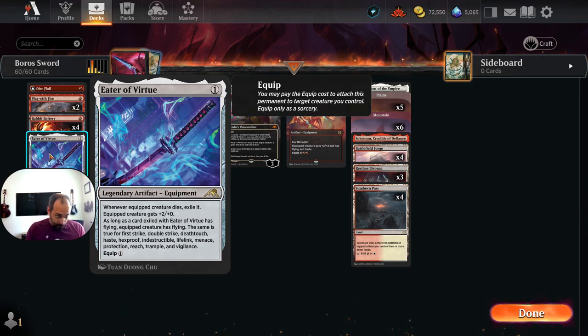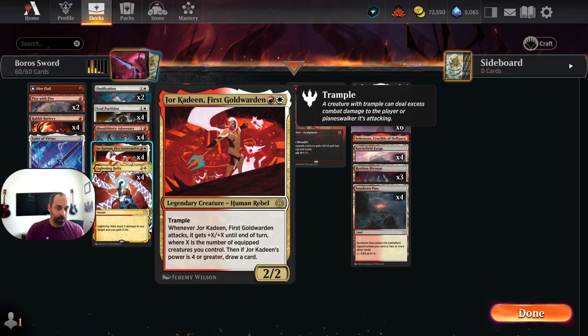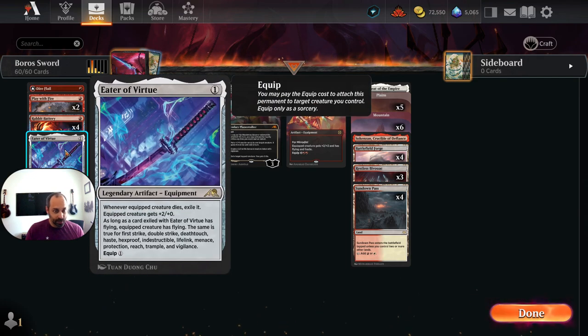Our other equipment tutor targets are Eater of Virtue and Rabbit Battery. We still want Eater of Virtue because creatures with haste, double strike — like Kellen — or possibly trample with Jorkadine will die and those keywords are all really relevant. Eater of Virtue says whenever an equipped creature dies, exile it; as long as a card exiled with Eater of Virtue has flying, the equipped creature has flying. Same is true for double strike, first strike, deathtouch, haste, hexproof, indestructible, and so on.